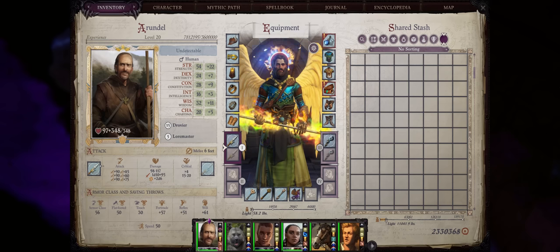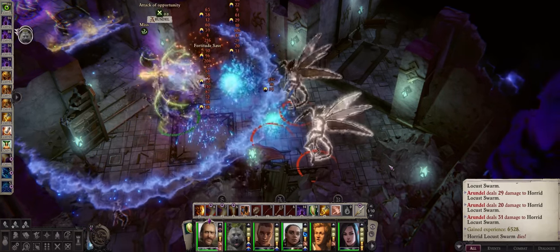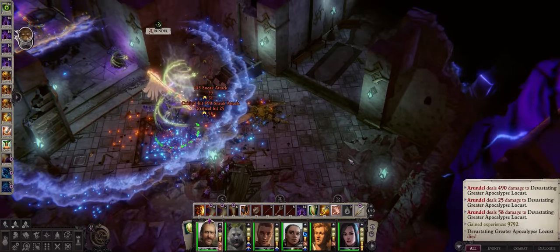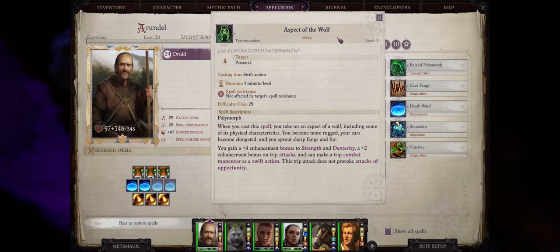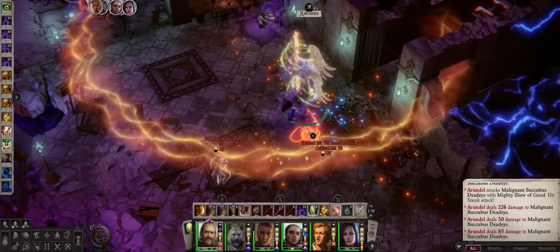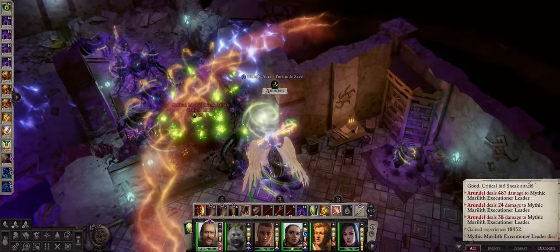Hello there, friends and welcome. For today's Pathfinder Enhanced Edition Guide, we have a Druid build, and you'll be going the unique Drovir archetype to apply many fun bonuses to our whole party including pets, such as the Gorilla Animal Aspect for higher bonuses to Trip. And speaking about Trip, even the very rare and unique Aspect of the Wolf spell that will grant Trip for free to every single party member as a swift action, so the knockdowns will fly with this build.